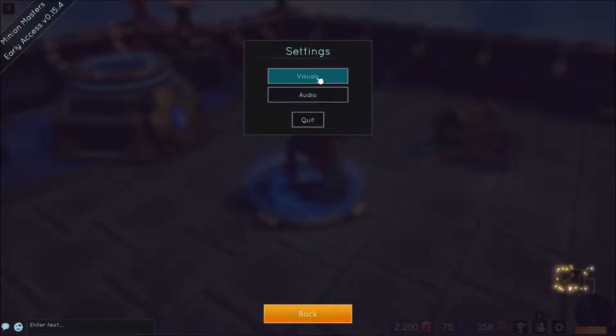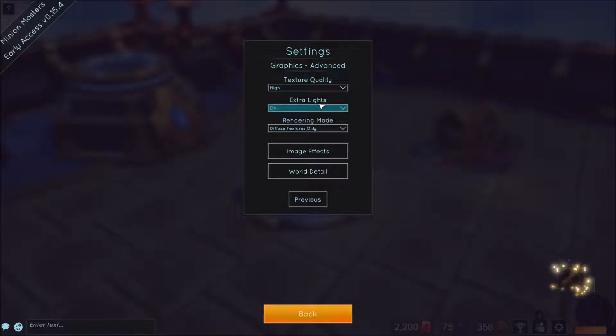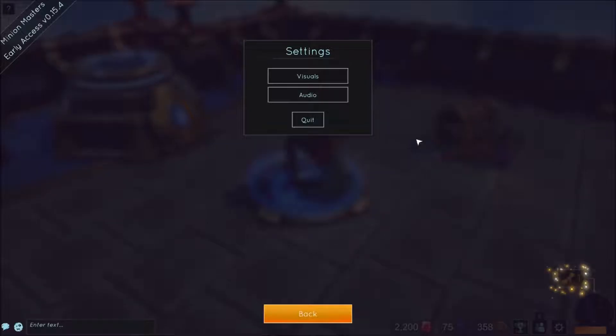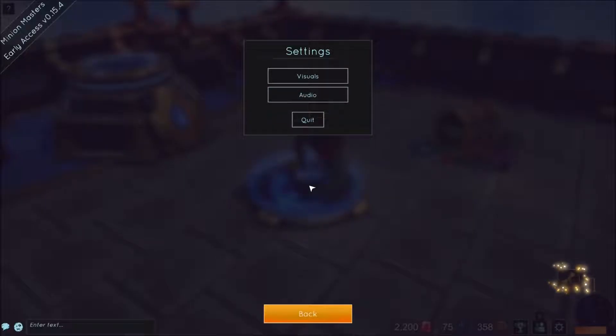Let's start with the options. Visuals are pretty self-explanatory. Advanced settings gives you a few more options you can mess about with — there are a lot of things you can outright disable to make this game run better on older machines. Sound settings are pretty simple. A word of warning: the music for me at least seemed to be loud as hell no matter where I placed the slider. I had to turn everything down via the Windows sound panel instead to get around this issue.